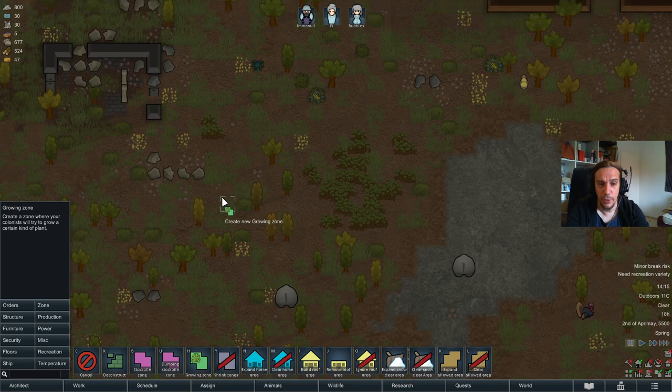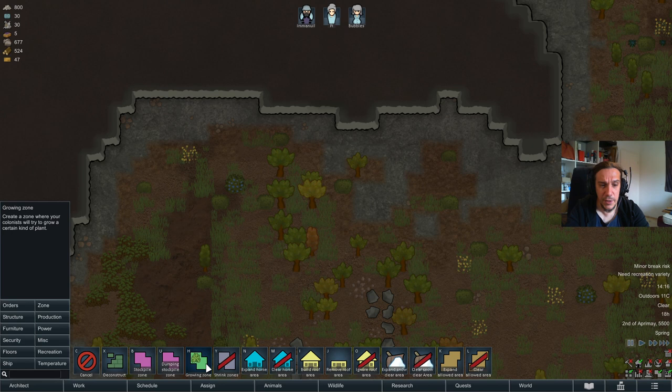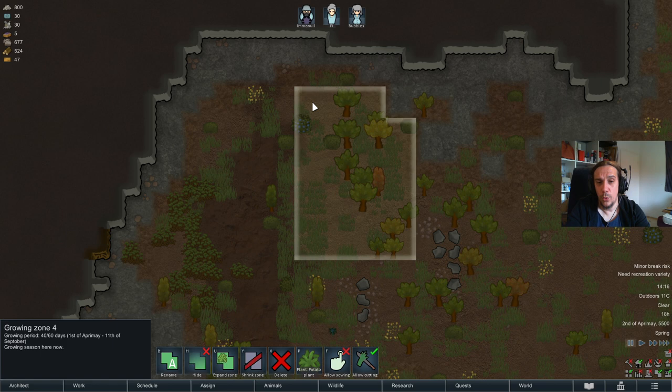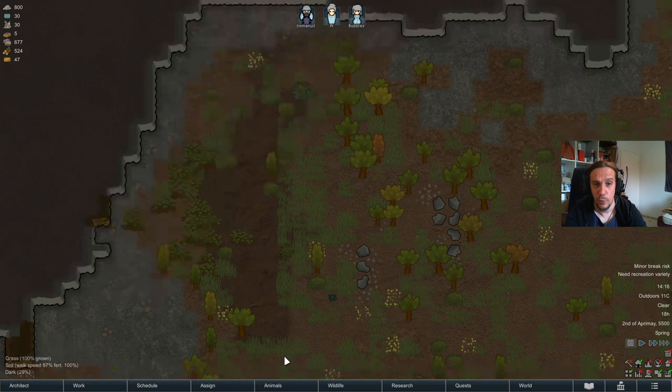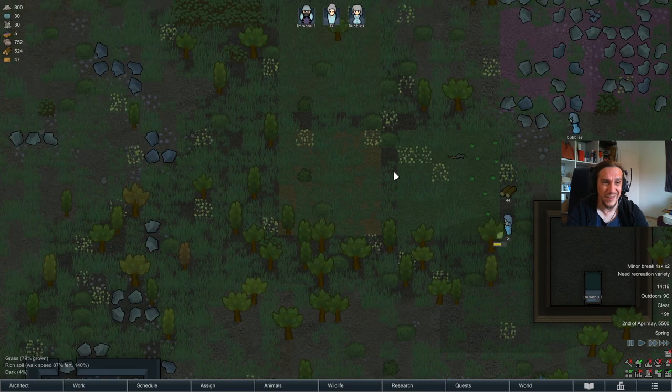Here's a nice trick: if you put down a growing zone beneath a patch of plants and then disable the sowing function, your colonists assigned to plant jobs will automatically harvest everything ready in that field. As long as there's a growing zone beneath the plants, colonists will automatically harvest whatever goes ripe there. This is really useful when you just want your folks to harvest stuff when it's 100% done and forget about it.